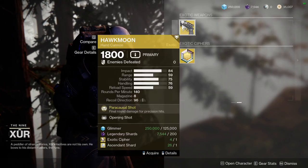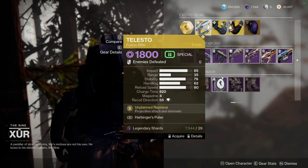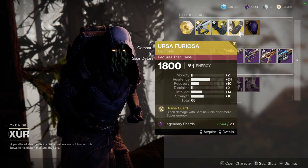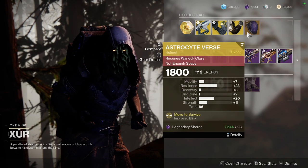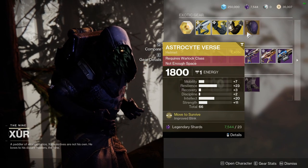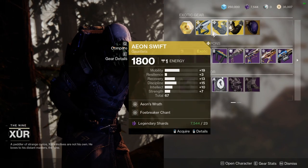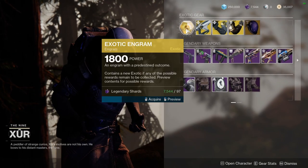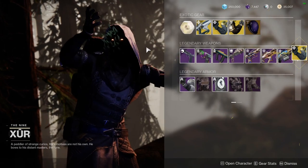For the exotics, we have Hawk Moon with Opening Shot. And for the other exotic stuff, we have Telesto — better than all the rest. We have Aeon Swift. We have Ursa Furiosa with 24 resilience — that's pretty nasty. Astrocyte Verse with 23 resilience, which is pretty good. And Aeon Swift with 19 mobility, which is pretty interesting. Let me know what you guys are going to be picking up.